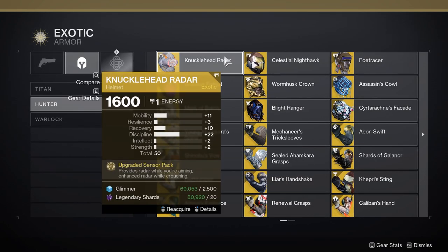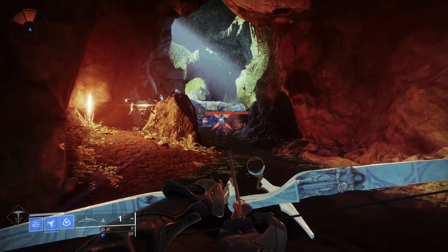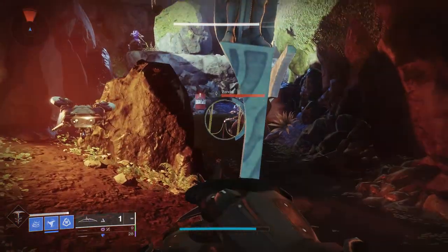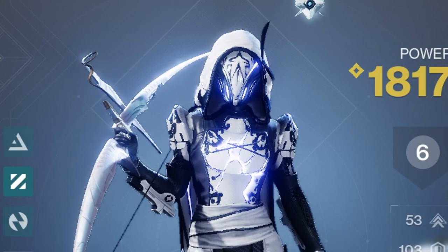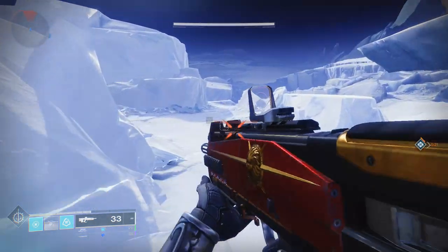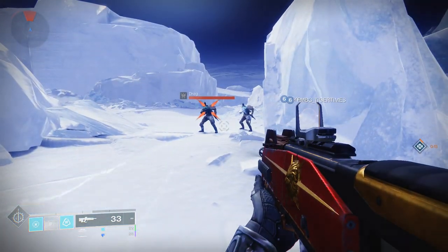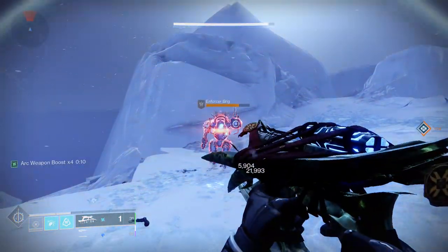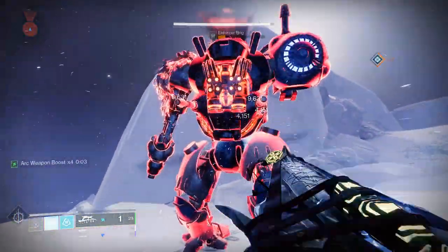Bungie combined Foetracer and Knucklehead Radar into one exotic with additional functionality. Before: Foetracer gave Wall Hex when you lost line of sight on a target, and Knucklehead Radar kept your radar while aiming down sights. Now, Knucklehead Radar combines both perks — you get Wall Hex and radar while ADS on one exotic. I did make a mistake; Foetracer is actually its own exotic now. With Foetracer, whenever you use an ability on an enemy, if you have a weapon of the same damage type you get a 25% damage increase, which is quite substantial.